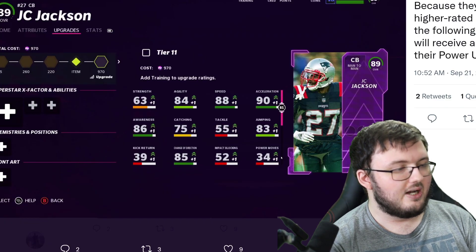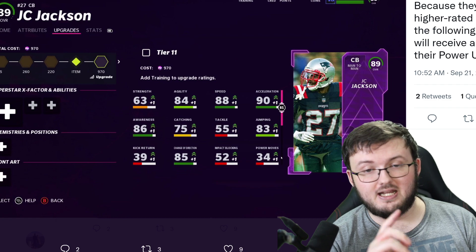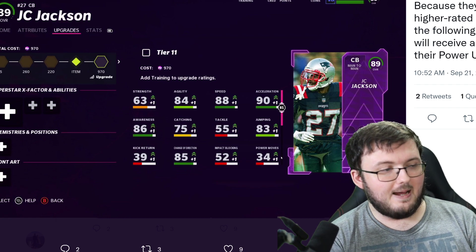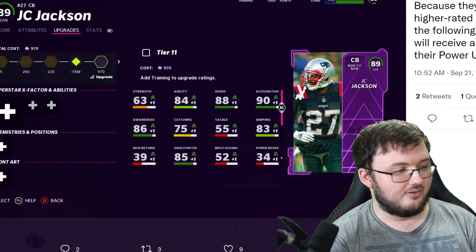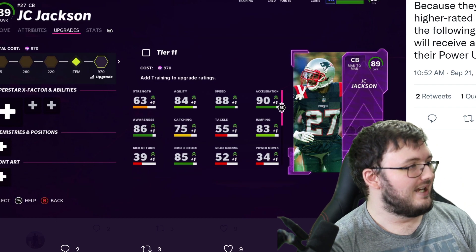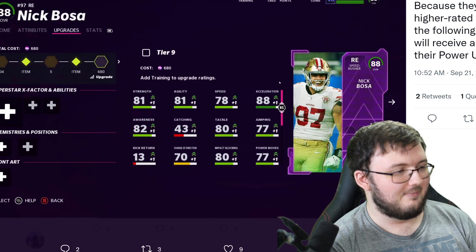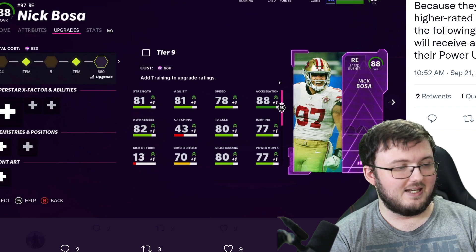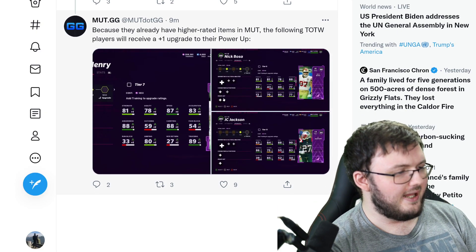Definitely some monster cards right there. JC Jackson is also getting a plus one to his power up. So all three of these guys are absolutely looking monstrous when it comes to speed — 88 speed. Definitely getting higher up there when it comes to having to play against some of these guys online. You need to have that good speed, and these guys are getting pretty good speed.